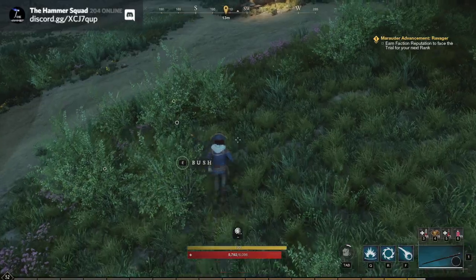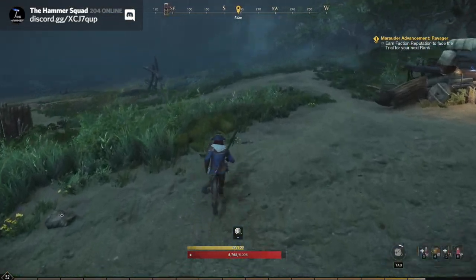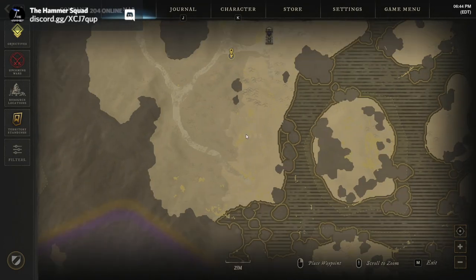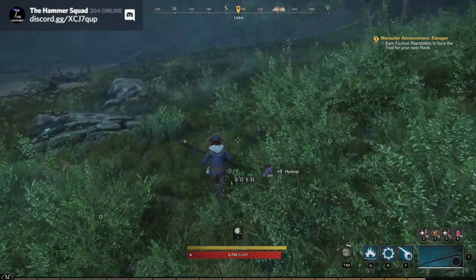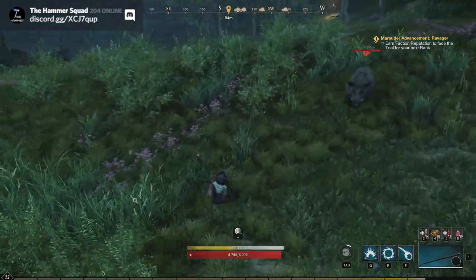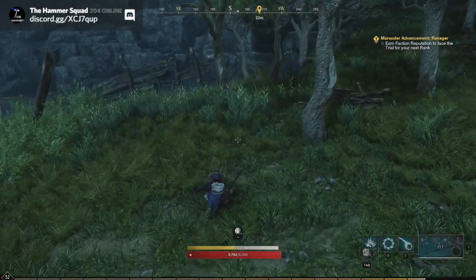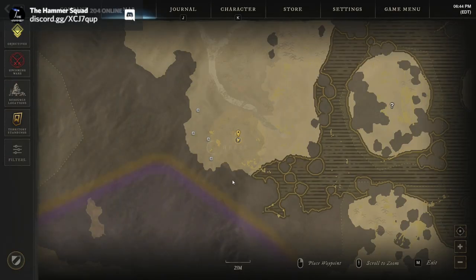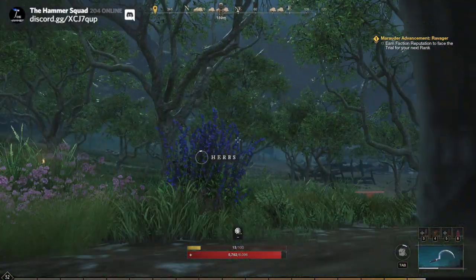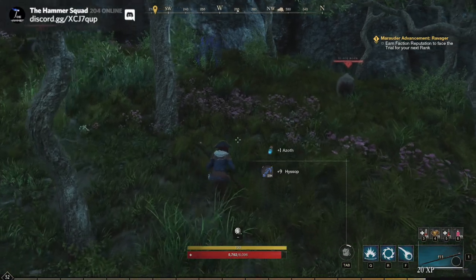Some of this has been collected. There's one down this way that hasn't been collected, which is strange. Let me show all the hyssop and then I'll show the alternate route for gathering saltpeter afterwards. It's kind of funny that the other guy hasn't come down this way — we're going to gather all the hyssop. There are another five nodes down this way, and some more patches if somebody is contesting, so just keep an eye out.